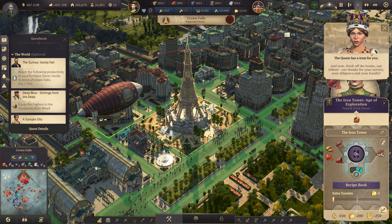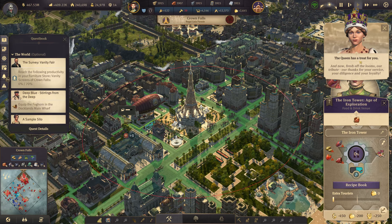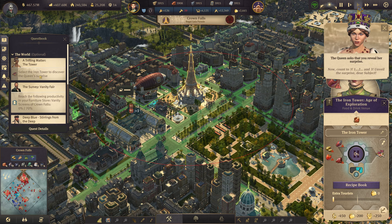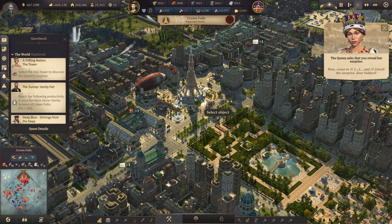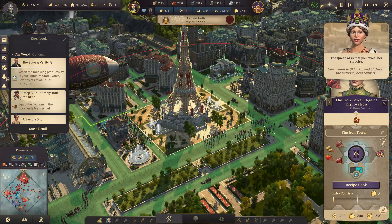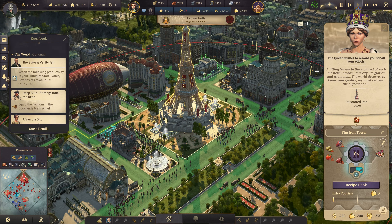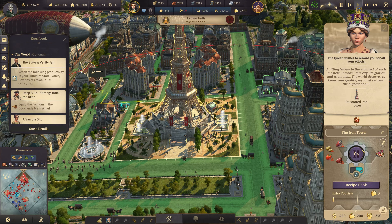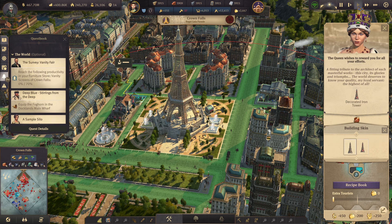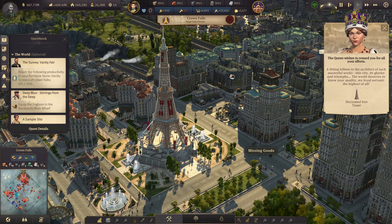Fresh off the looms — our tribute, our thanks for your service, diligence, and loyalty. We're getting a reward: a vault, a decorated iron tower. We can decide on the basic version — which looks a bit bland to be honest — or of course go with the cat tower. I think I like this one the most.